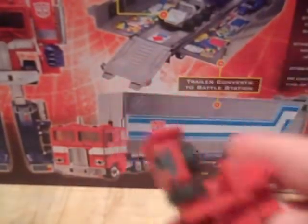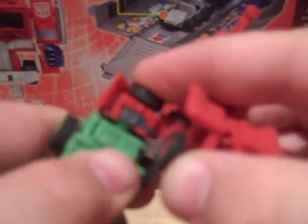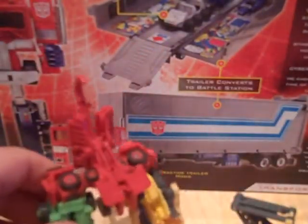Now let's form Devastator. First, we'll take Long Haul here — I don't know why I keep calling it Long Haul, this is Overload. We'll take Long Haul and snap it into Overload. Then we'll take Rampage and snap it in. Then take Scavenger, and the treads here — all you need to do is just slide it in, move it up to this part, move it up enough, and this little part will come into play. Get that pegged in, snap it in. It's really more just for the transformation feature. Here we have him getting taller now.